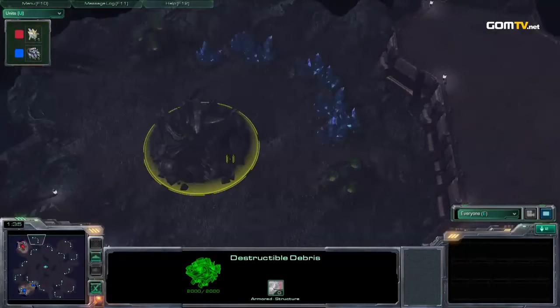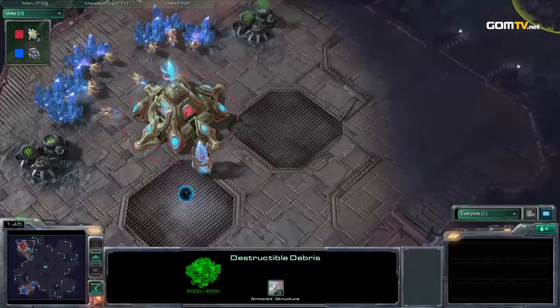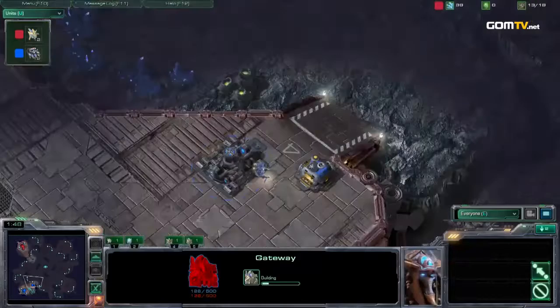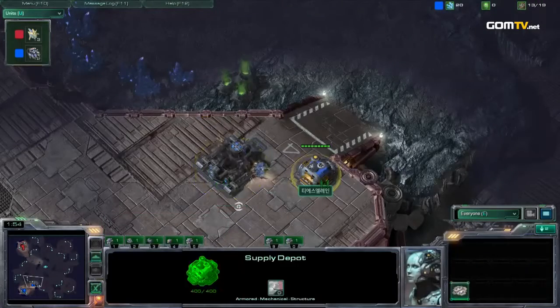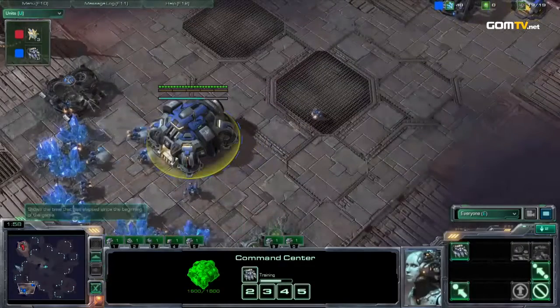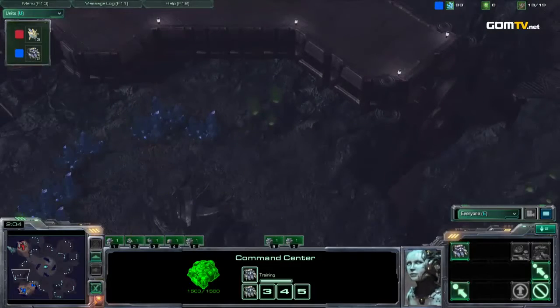As we learned yesterday, this map displays rotational symmetry. That's quite interesting because sometimes somebody's cliff to their expansion is closer, but in this case it's farther apart.